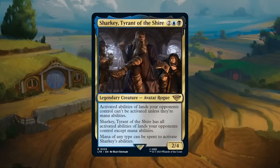Sharky, Tyrant of the Shire: two plus blue plus black for a 2/4 legendary avatar rogue at rare — this is Saruman in disguise. Activated abilities of lands your opponents control can't be activated unless they're mana abilities. Sharky also gains all those activated abilities and mana of any type can be spent to activate them. There are a few rare lands and some commons in the set with activated abilities, especially the rares that are more relevant to copy and shut down. Can potentially have some upside, but a 4-mana 2/4 is a little weaker than I'd like. Gets a C.